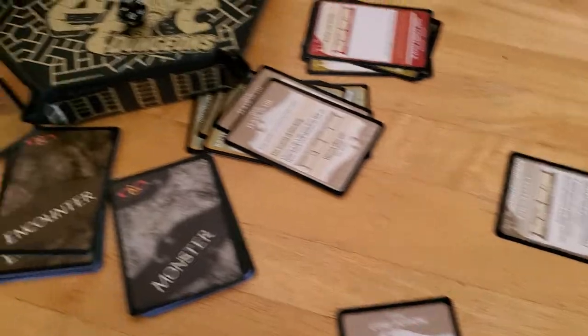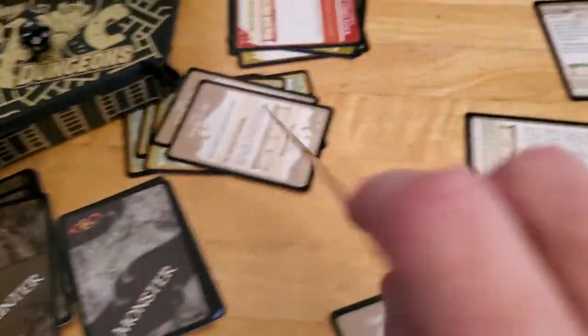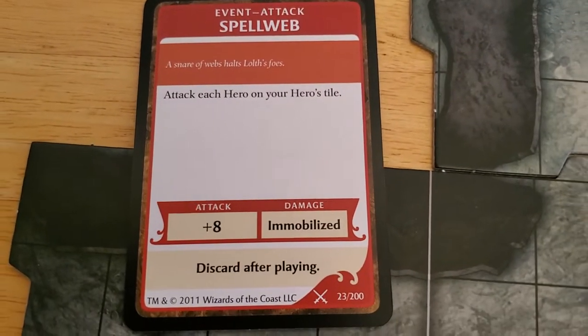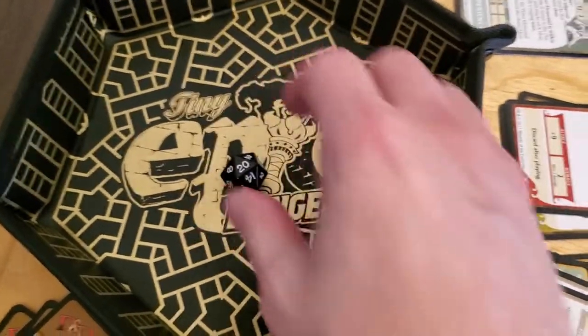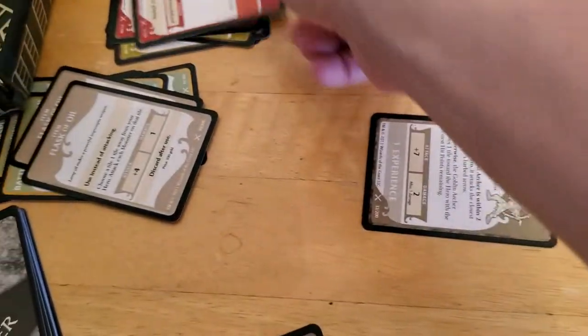Let's go to the encounter and see what we get. We cannot cancel this, so we take whatever it is. It's a Spell Web — attack each hero on your hero's tile. If it hits, we're immobilized. It gets a plus eight. And of course it hits, with a perfect 20. So it doesn't do any damage, but it does immobilize us. I'll stick the whole bag right there just to remember.